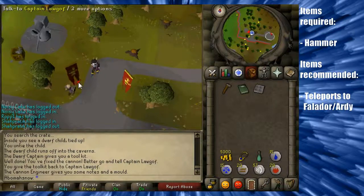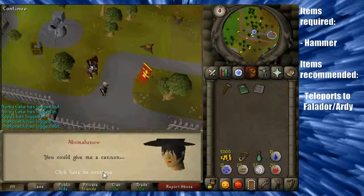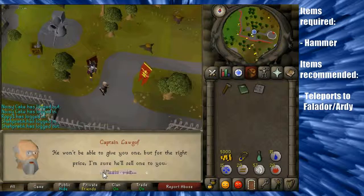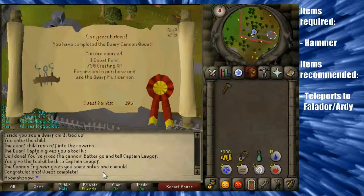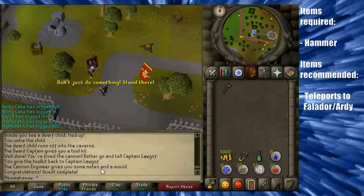Once you're back at the camp, speak to Captain Lorgoff again. You will give him the ammo mould and the notes, and you'll jokingly ask if you can have a cannon, which he won't give you. He will now give you some crafting XP and you can now use the Dwarf Multicannon — you will have completed the Dwarf Cannon quest. You will be awarded one quest point, 750 crafting XP, and the ability to purchase and use the Dwarf Multicannon, which you can purchase from Nulodian as well as other players, which is usually cheaper. That's pretty much all for this video — until next time, I'll see you then, guys.